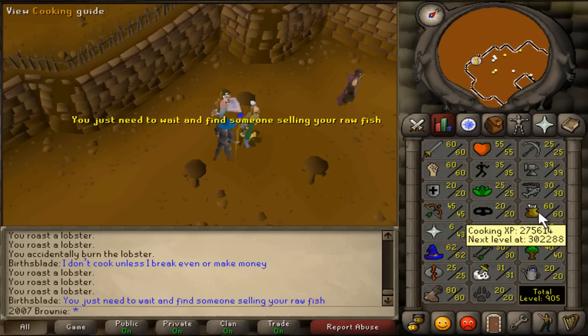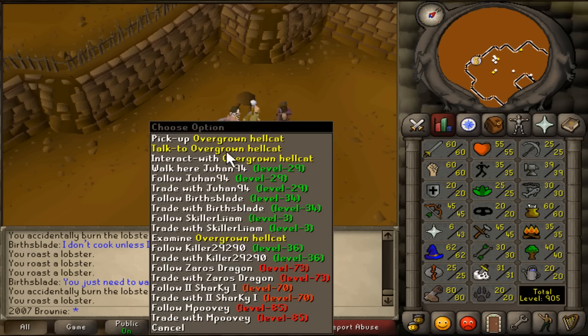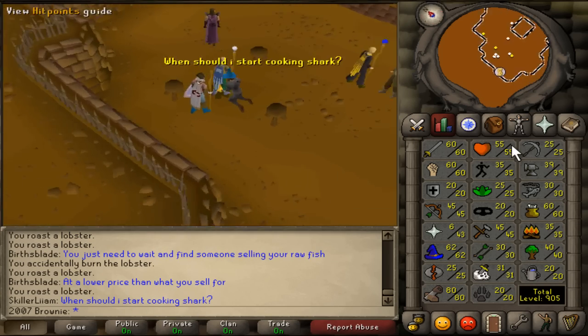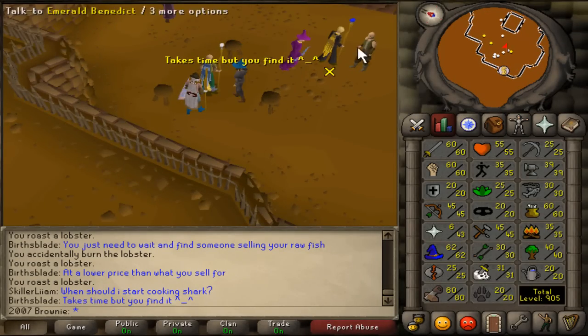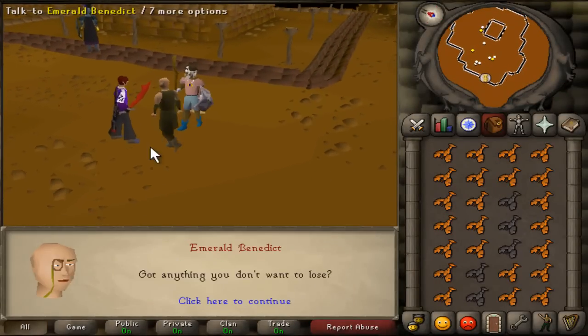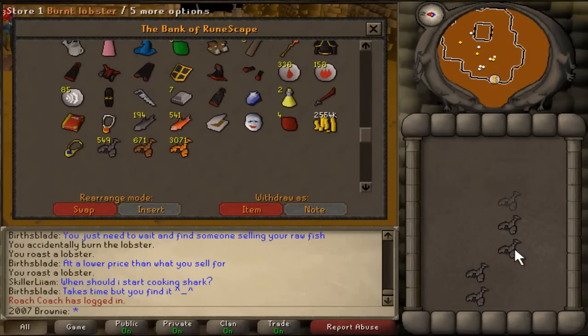So at the moment I'm just training cooking. I might try and get like 99 maybe, but my main focus is construction at the moment. Currently I am 60 cooking, started on 35, I've used about 3,071 lobsters.